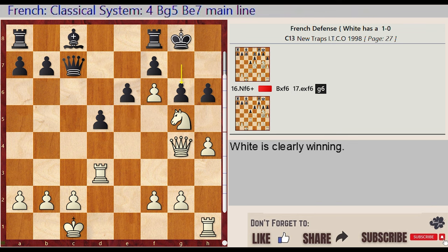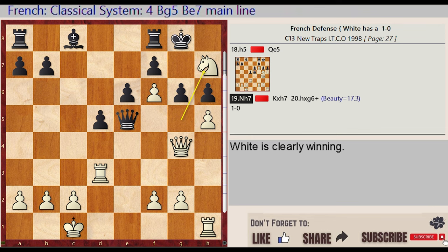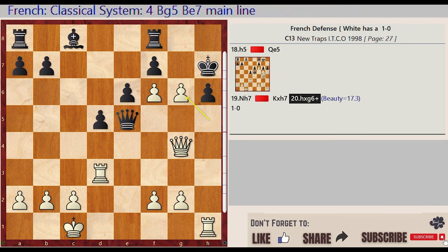G6, H4 H5, Queen C7 E5, Knight G5 H7, King G8 captures H7, H5 captures G6. Beauty score: 17.3.